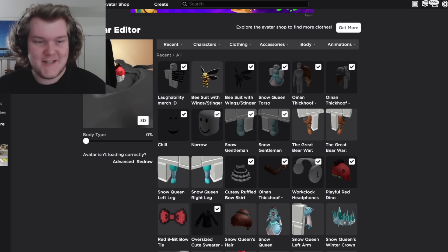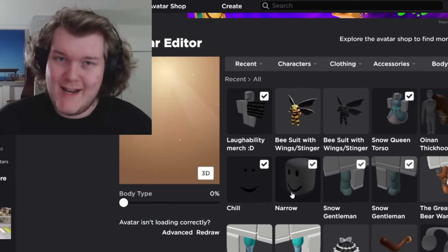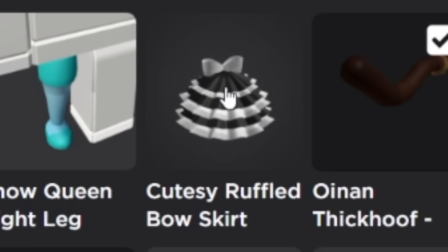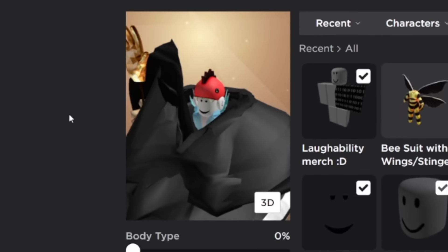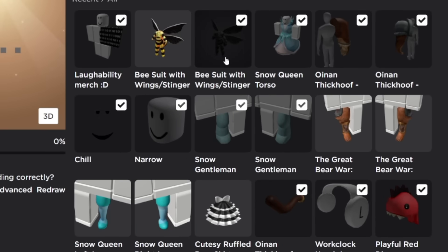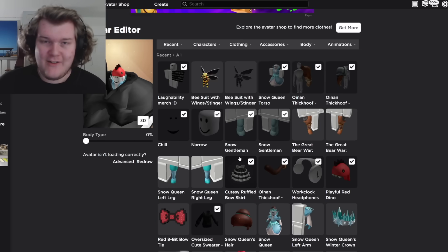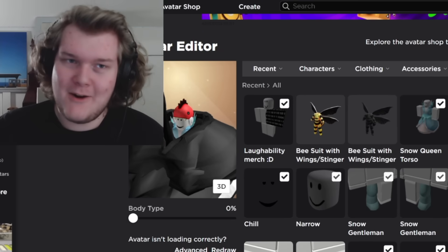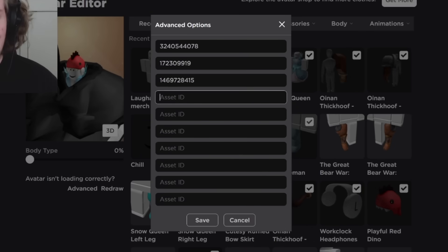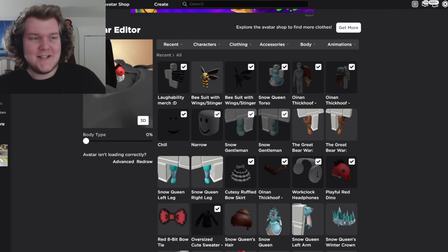Let me show you exactly how to assemble it like a Lego set. Check on all these body parts. This next part is complicated because the developers of Roblox never intended you to do this, so you have to use their systems against them. First put on the tail, then the sweater, then the dress. Now here's the issue: whenever you try to put on the Bee Suit with Wings and Stinger, it takes off the dress. But if you copy the ID of the bee suit, go to the advanced settings of your avatar with the dress equipped, type in that asset number, and save it - it works.